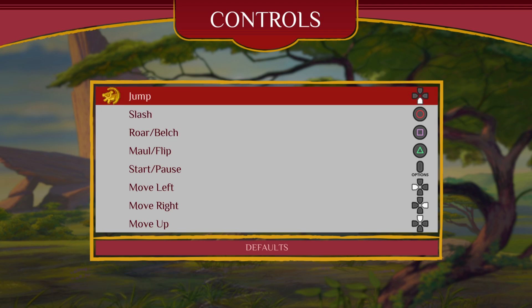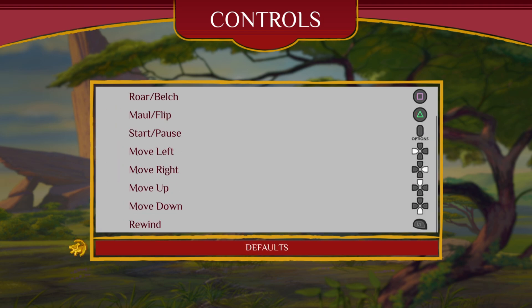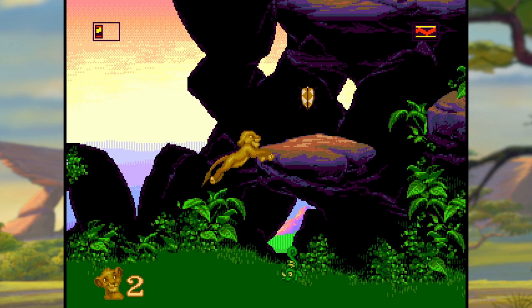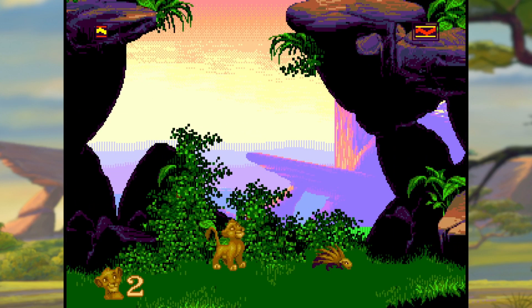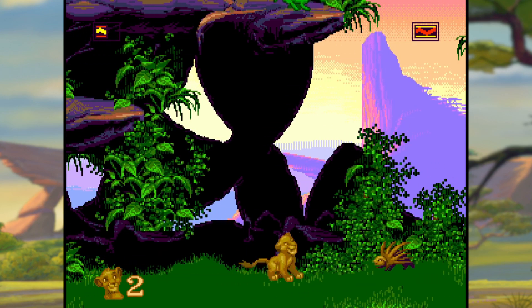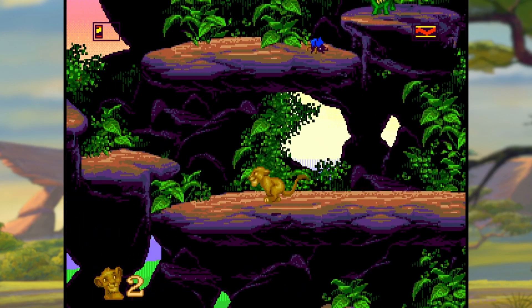Oh, I did not mean to do that. There you go — slash, roar. What does that mean? Mule flip? I forgot as well, this actually has a rewind function. I can't slash or do the other thing. I have to wait to see if my thing's powered up, I think. Maybe you just can't roar them in the Mega Drive one? I think I have to wait until his roar is more powerful.